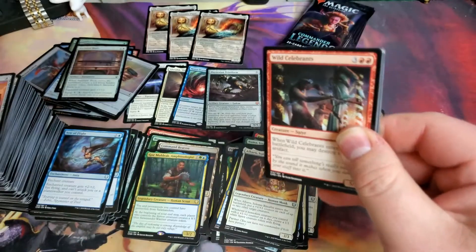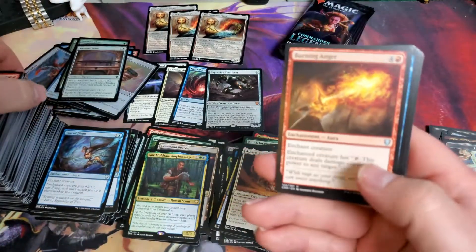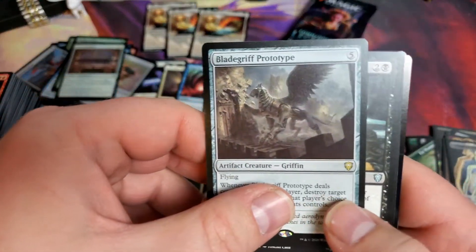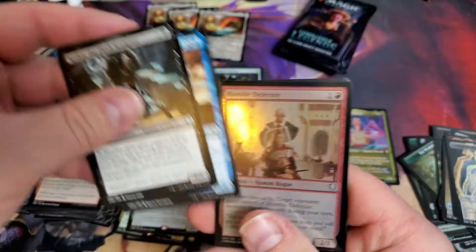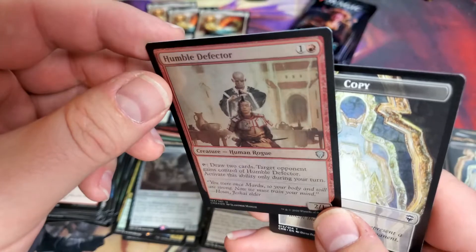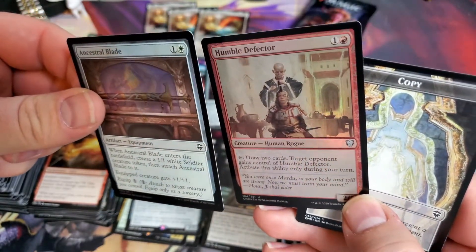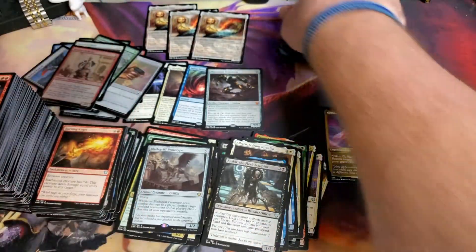Really hoping for a Jeweled Lotus. Maybe a Foil Mana Drain - can we get a Foil Mana Drain? Skylar, this is a huge box opening. It's my first Mana Drain ever. Blade Griff Prototype. And Kezzet and Glacier. And then the Humble Defector. What a faded out foil - like it's so faded comparably. Definitely super faded out in person.